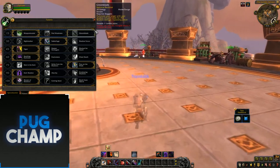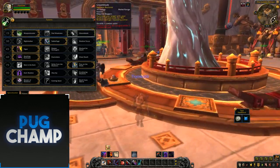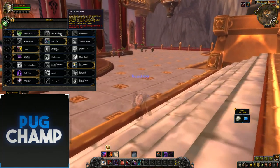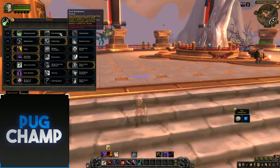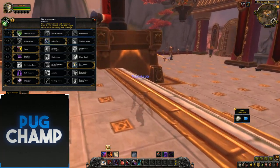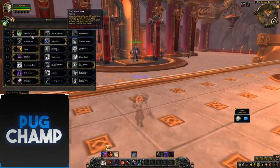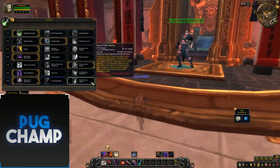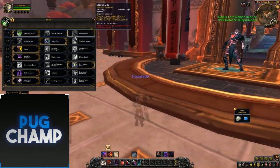For your first talent row, Gloomblade is back as your first talent. Find Weakness is a new talent where your Shadow Strike and Cheap Shot reveal a flaw in the target's defense, causing all your damage to bypass armor by 40%. Weapon Master is the same as it was in Legion — your Shadow Strike and Backstab have a 15% chance to hit the target twice. I take Weapon Master every time because that 15% proc gives you huge burst damage. I don't like Gloomblade or Find Weakness because they're similar in that they both bypass armor.